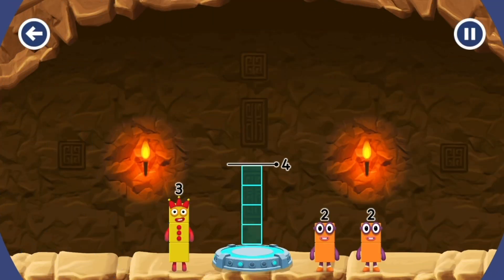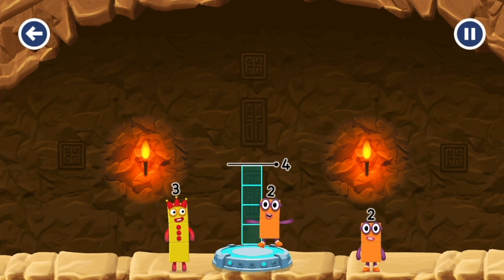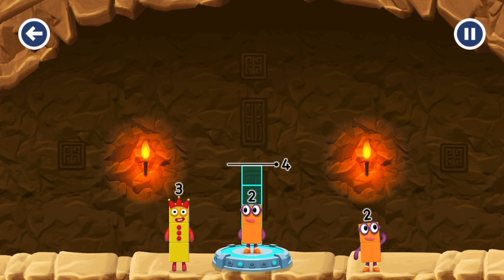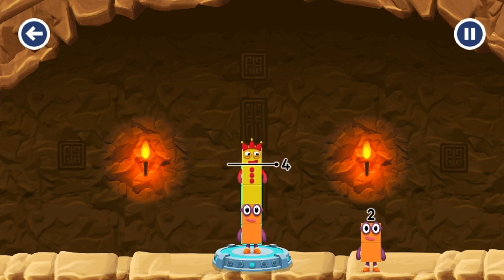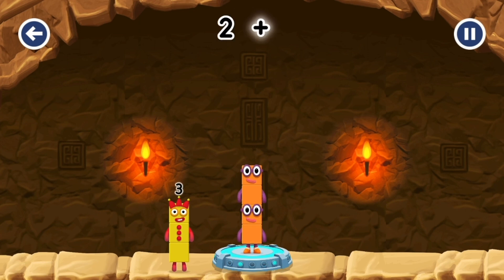Add Number Blocks to make four. Try a smaller number — three. Two. Two. You've solved it! Two plus two equals four!